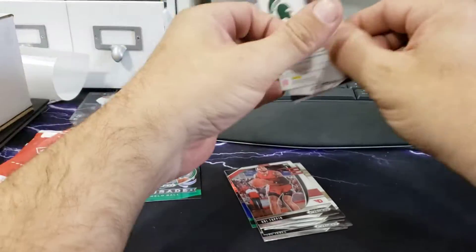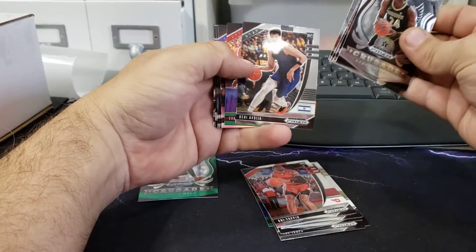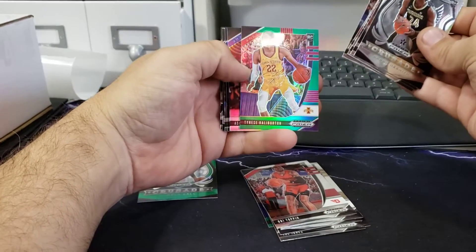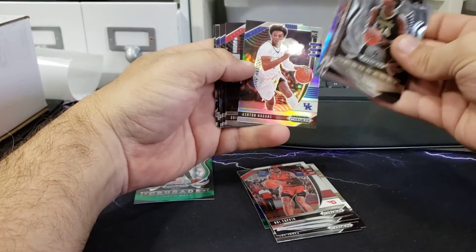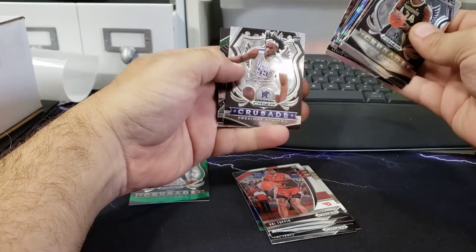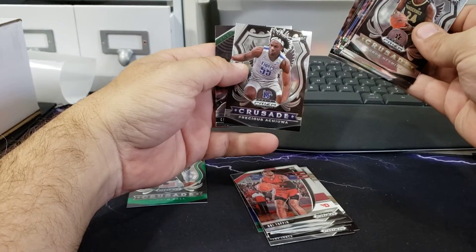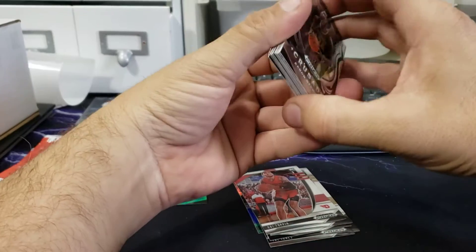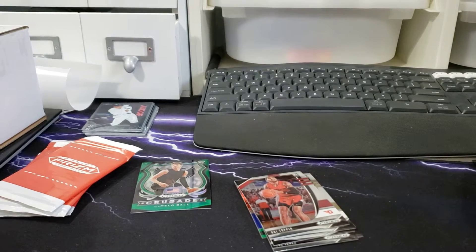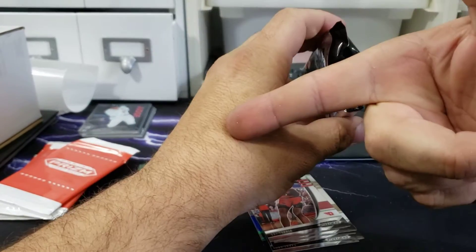Let's see if we get another one — that'd be cool. Aaron, Naismith, Halliburton, Naismith, Wiseman, Avigija from Israel, another Halliburton green this time, Hagan's, Toppin, McDaniel, Sadique Bey — that's cool, for Villanova, sweet. Achiyua. Yeah, so a lot of duplicates in here — that's not cool. All right, last pack of the regular and then we'll bust the four red packs.